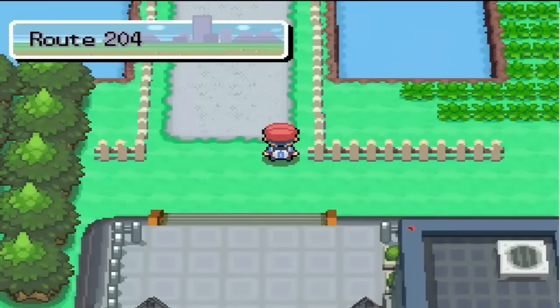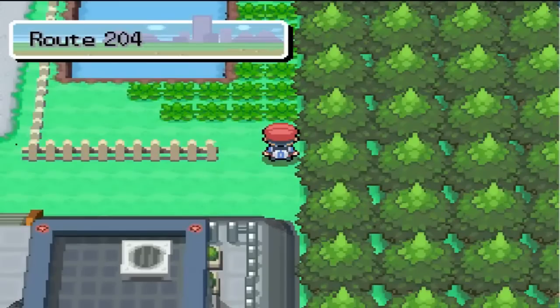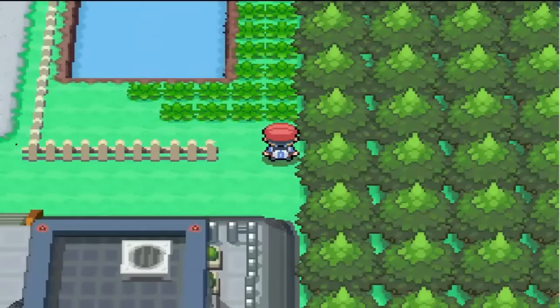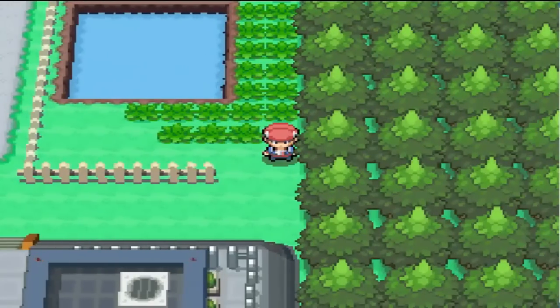This is going to be Route 204, the south version of it. We're not going to explore this route yet, but we're going here to catch Nuzlocke Pokemon number 2, since we've only caught 1 so far. Let me quote the percentages: there's a 25% chance of catching Starly, 25% chance of catching Bidoof, 10% chance of catching Wurmple, 25% chance of catching Budew — which will eventually evolve into Roserade if you treat it right.